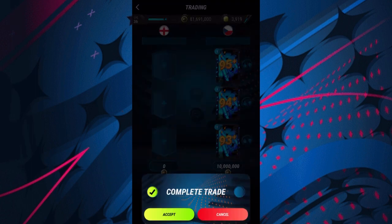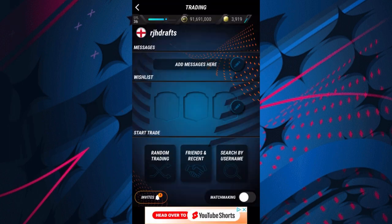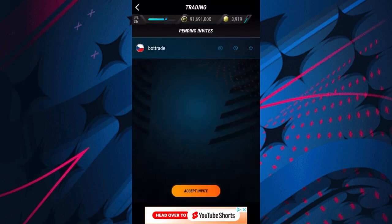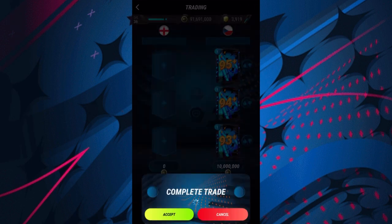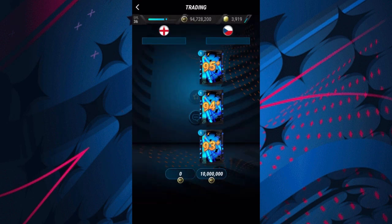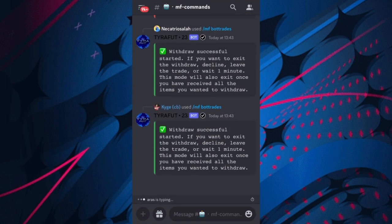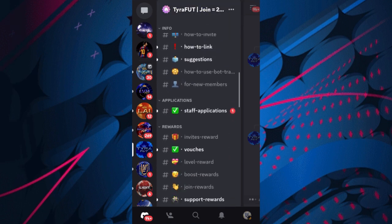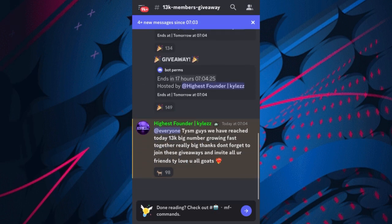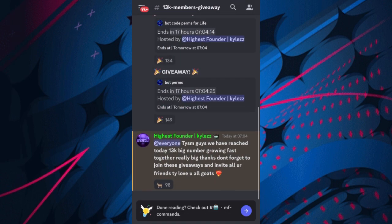And there we go - those are the bot trades you guys can go and get for free, which is insane. So make sure to hit the top link in the description to go and join Tyrafoot and you can get loads and loads of packs just like I am right now for free. As you can see, 200 bot trades - I now have 198. There are a lot of other ways you guys can get bot trades, including giveaways they've done for hitting 13k.